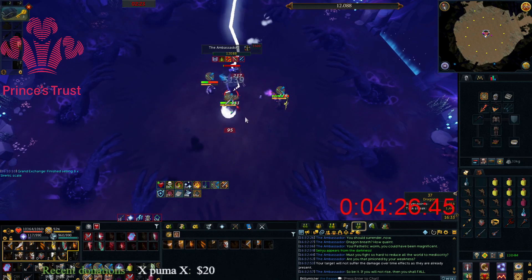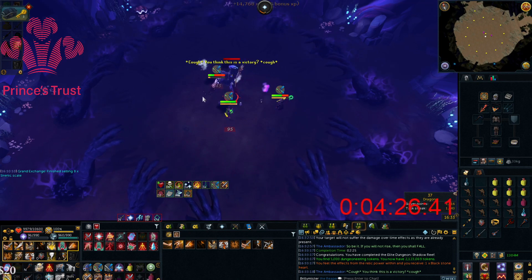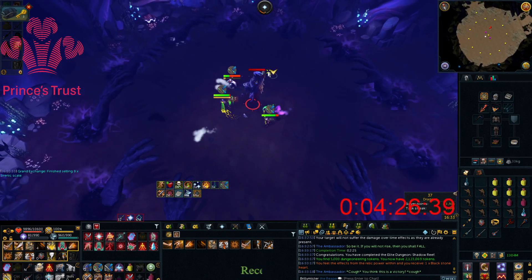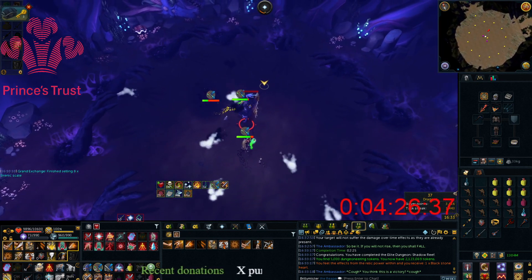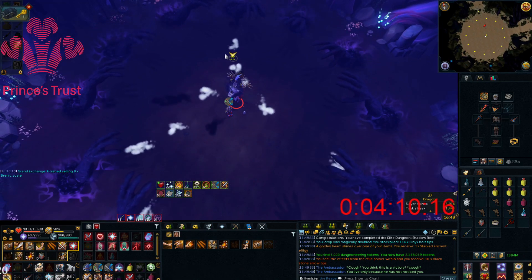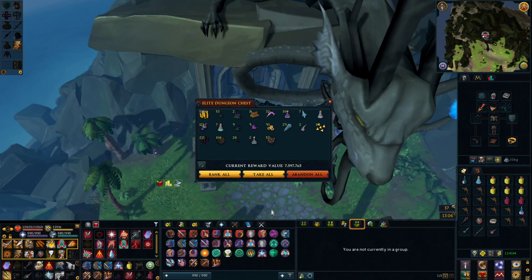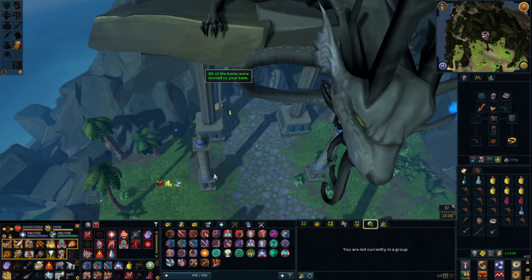I'll get the recording ready just in case we get a crossbow piece. First Ambassador down — one blackstone heart, lovely. The FG feels like a rare drop from here but we'll take it, and some more next bold tips. I just did an hour of duo ED3 with Jay — got just over three runs, didn't get the fourth run. We'll bank it all and let's go to ED1.